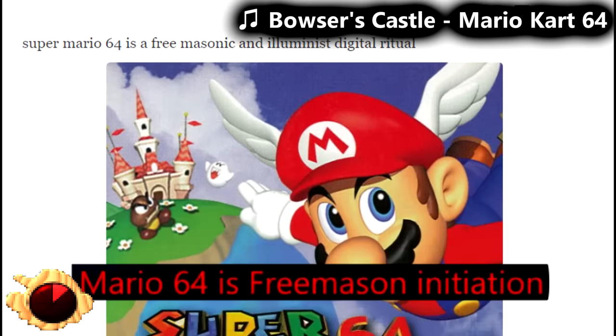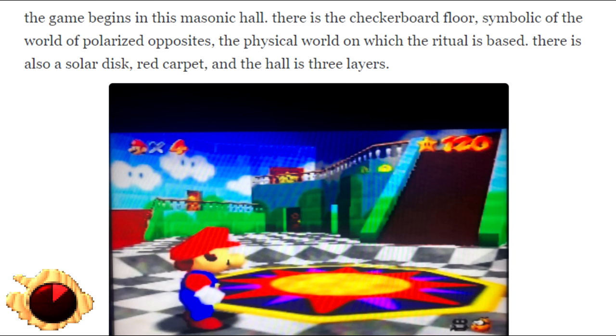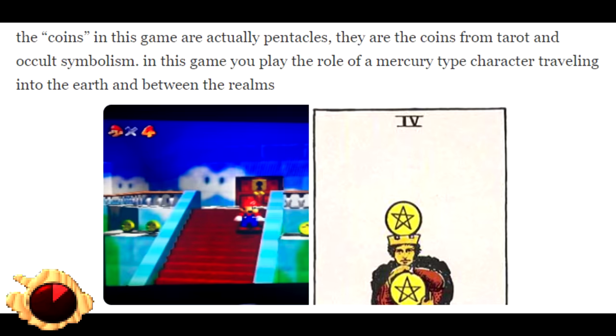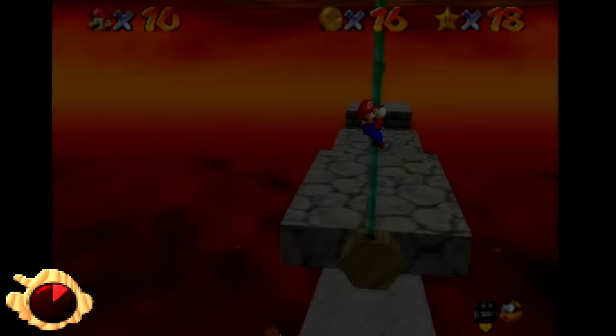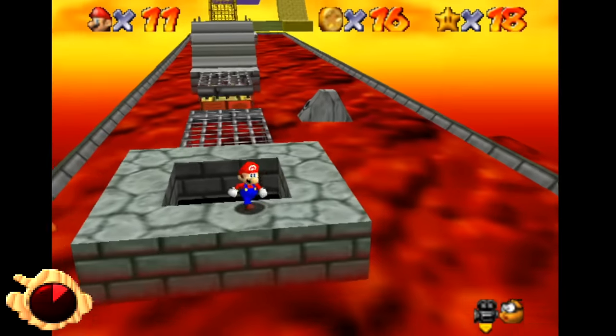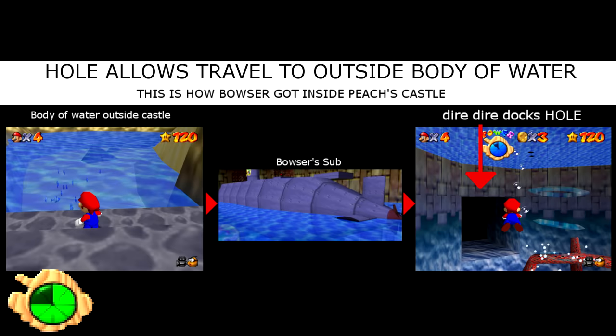Mario 64 is Freemason Initiation. The game begins in a Masonic Hall with a checkerboard floor, symbolic of the world of polarized opposites. There's also a solar disc, red carpet, and the hall is three layers. The coins are actually pentacles from tarot and occult symbolism. In this game you play the role of a mercury-type character traveling between the realms. The thread basically links everything to Freemasonry — come on, dude. How Bowser got into the castle with his sub: in Dire Dire Docks there's a hole leading to the outside of the castle, which some people theorize is how Bowser got his submarine in there.